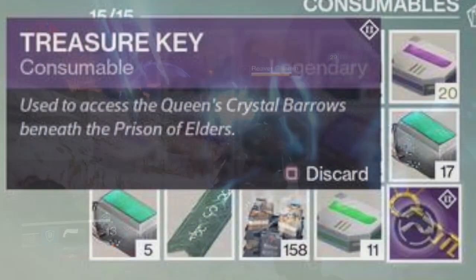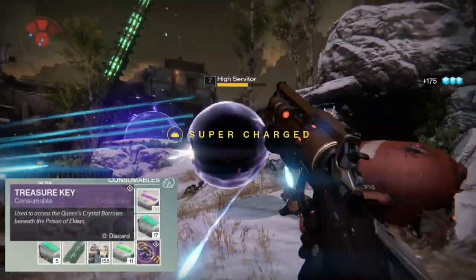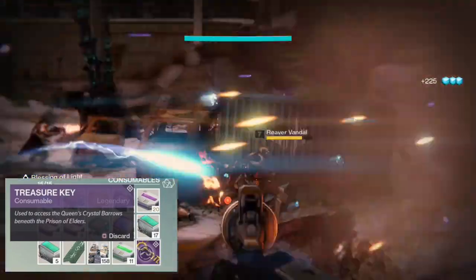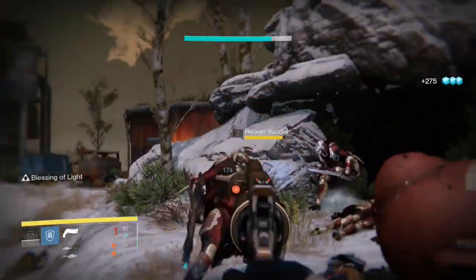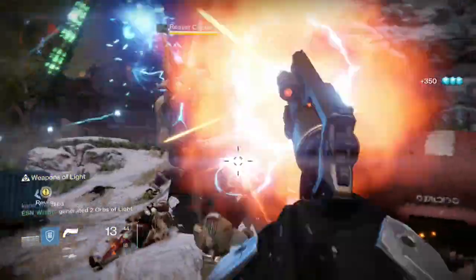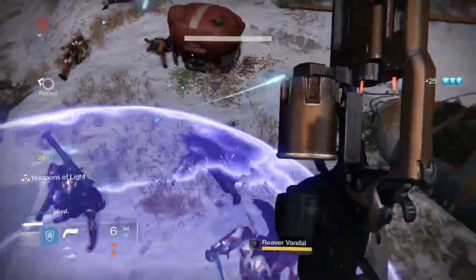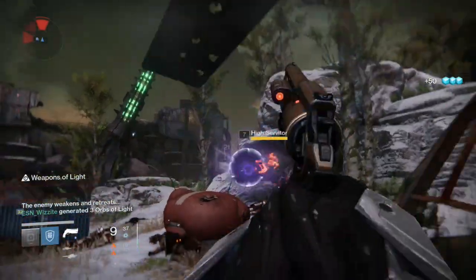Let's talk about that rare item. It's called the Treasure Key, and it reads: used to access the Queen's Crystal Barrows beneath the Prison of Elders. This sounds like a very important item — I wouldn't discard it, guys, 100% keep this. We're not sure what the Crystal Barrows are, but it sounds like a very secretive area. Maybe you can access it once you've proved yourself to the Queen by showing loyalty and trust through completing either the storyline, the Prison of Elders, or another task. To get this key, once you have killed each target, search the area for a chest with a green beam of light coming out of it and open it. If you're lucky enough, you could get a Treasure Key, which you can use to get to the Queen's Crystal Barrows.